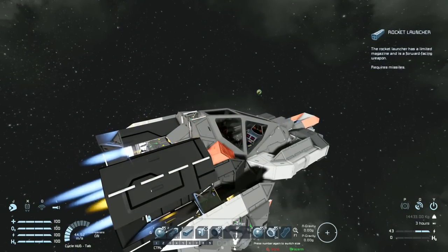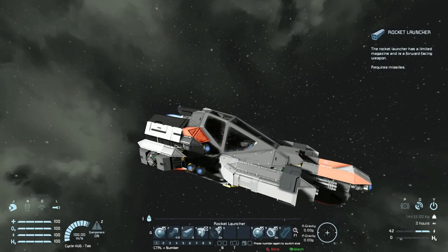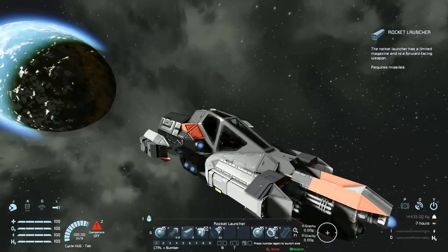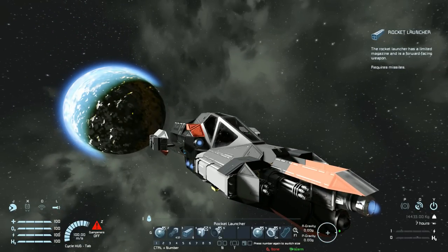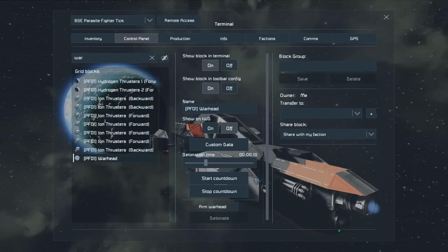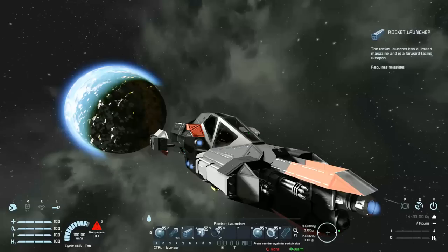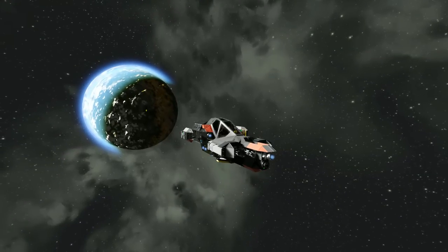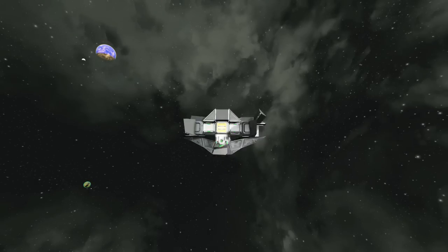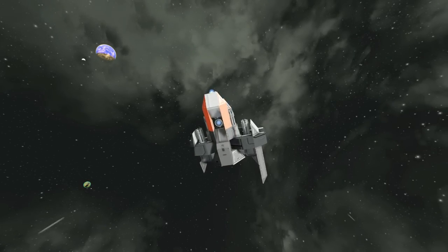That is it for this video. It's a great little fighter, and I highly recommend downloading it. Will it replace the atmospheric fighter for me when it comes to testing stuff? Probably — it is a really nice design to use, especially for space combat. But the last thing to do is, of course, explode that warhead. You can't just put one of these on your ship and not expect me to activate the countdown and watch it blow up. So, we fly there, shoot our missiles, perhaps even shoot the Gatling guns — and away it goes. It'll be in the description below if you wish to download and try it yourself. I'll be back with another video soon. Bye-bye.